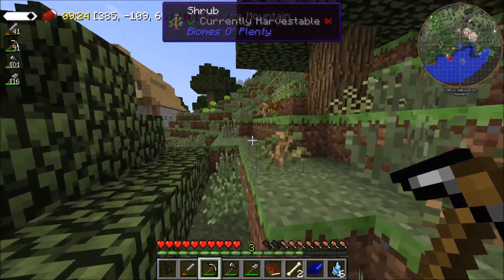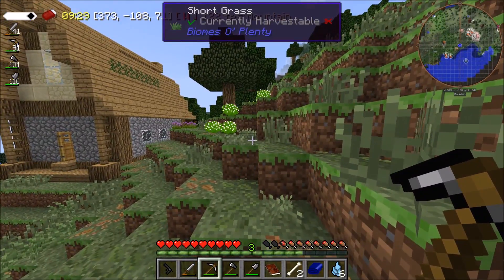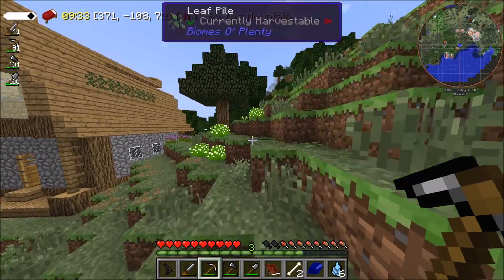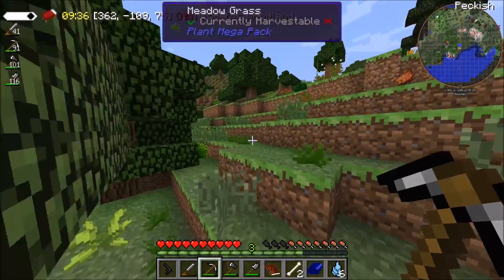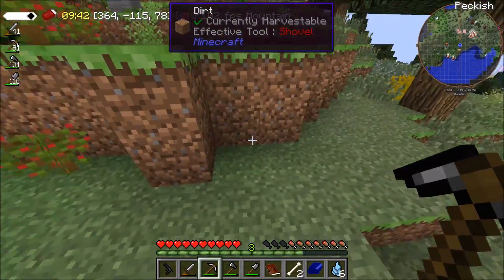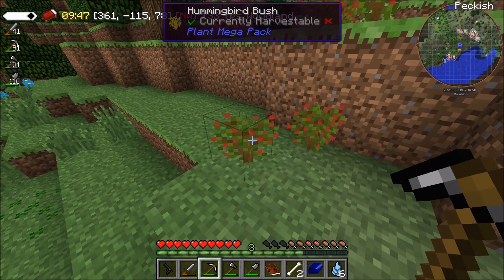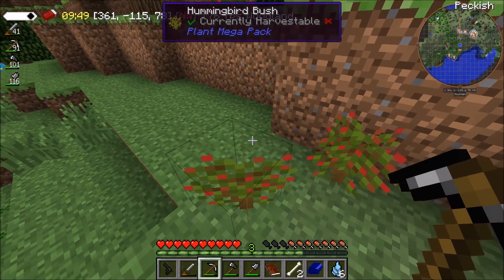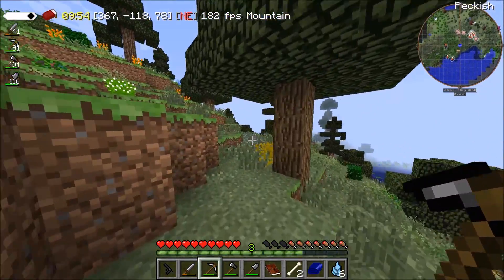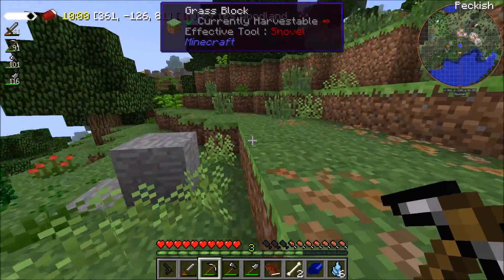I'm not sure whether there's any more gravel around here. I might have to go back to that other area. Have I got food? I don't have any food at the moment. I think that is going to be a problem — just get this zombie first. Is this actually hummingbird bush? I don't know if that would give me anything like food, so I'm just not going to bother.